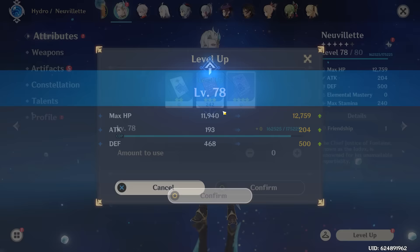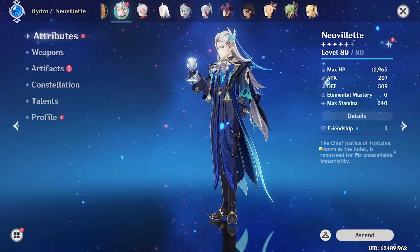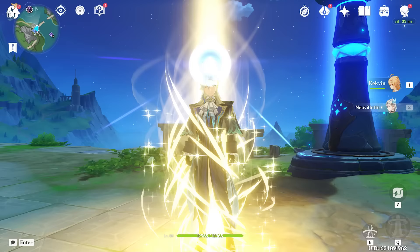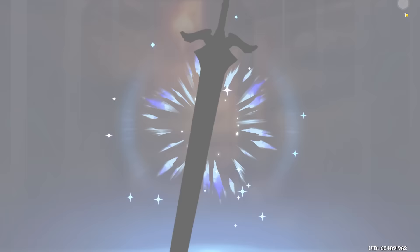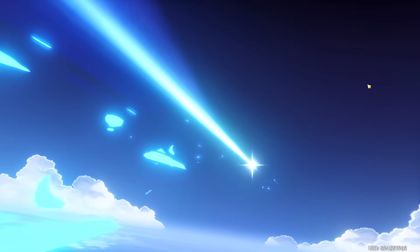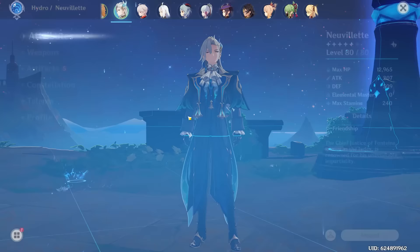A couple more talent books and we have a level 80 Nouvellet. Of course, when you level up a unit you're going to get some acquaint fates. If you guys don't already know, whenever you level up your Nouvellet and use the acquaint fates from those levels, you're guaranteed to get a 5-star on the standard banner — not usually on the first one, but on the third it's guaranteed if you don't get it in the first two. Not today either. Sad. Whatever Nouvellet, we keep moving — it's time to build you properly.